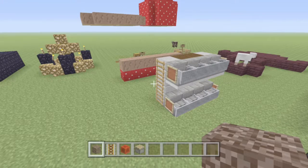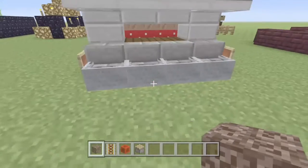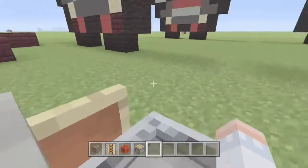Hey guys, it's me, the MC36genie here, coming back at you with another Minecraft tutorial. Today I'll be showing you how to make this double-decker couch. The original is by FedExGaming, who got it from the Lego movie.